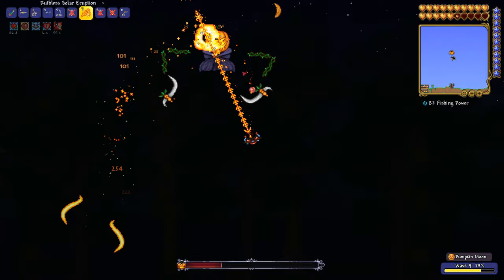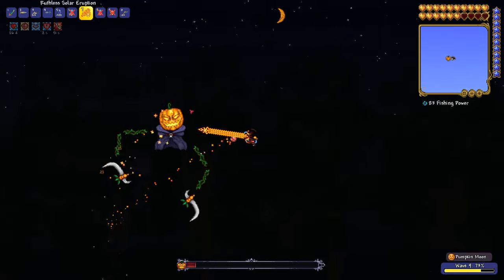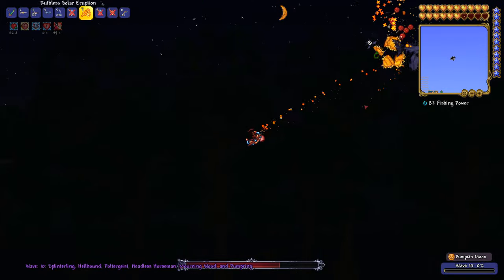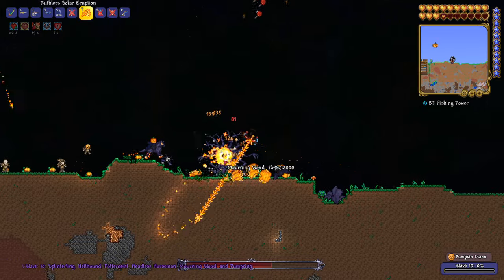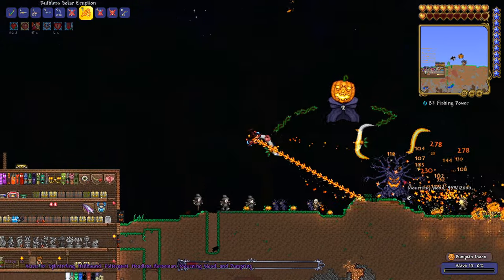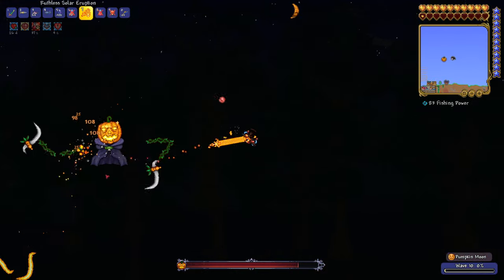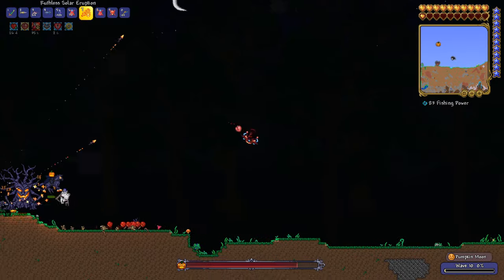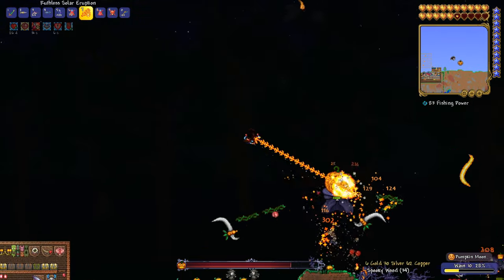I'd recommend setting up a lot of traps if you're in the early game, which can help deal with irregular enemies, and make platforms so a lot of the irregular enemies can't reach you. As you can see in the video I am using the flying saucer mount, which is from the Cosmic Car Key item drop from the Martian Invasion. I'd recommend getting that mount first because otherwise it's going to be nearly impossible to kite around these pumpkin bosses, which have a really wide reach and move really fast.